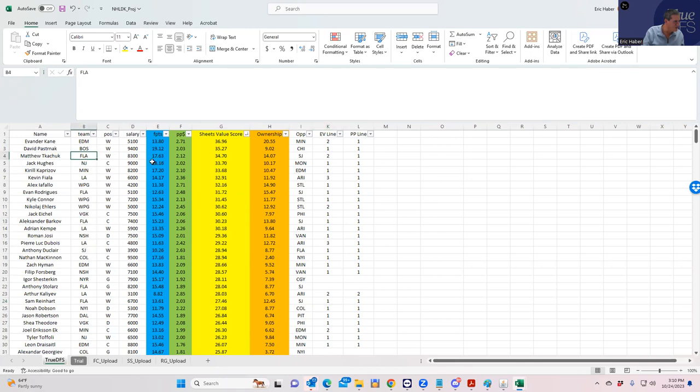For Florida you have Kachuk, Rodriguez, Barkoff, and Reinhardt — plus Vasilevskiy in goal — so that's a solid stack. Barkoff is on even strength line one and power play line one, rated highly. So without doing anything too detailed, we're already looking at Edmonton, Florida, Winnipeg, and LA as the top stacks on a big 13-game slate.